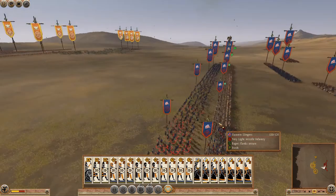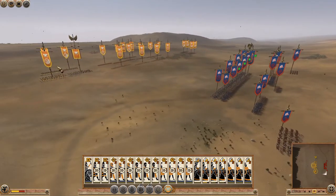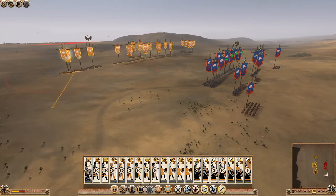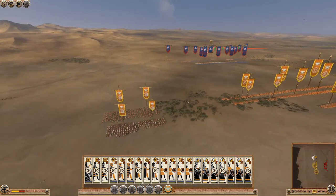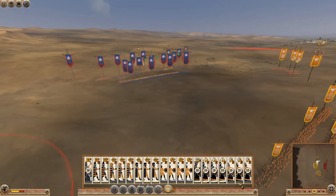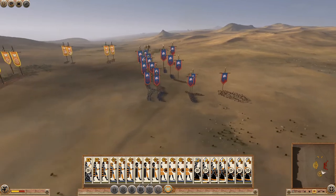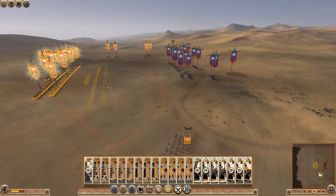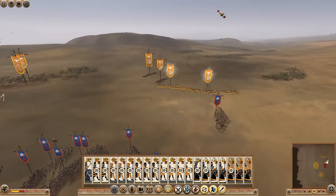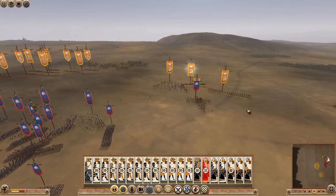I don't really want to engage my slingers against their slingers — not because they're better, just because it's a waste. I might try and use the cavalry to lure these guys out. Let's take all the cavalry and go around — we'll make our crescent like the Saracens hundreds of years later. We're just trying to antagonise this citizen cavalry and then get them behind nice and easy. We've already activated them — they're already turning. They don't like this. So if they're going to reorganise, we'll send forward the main line.